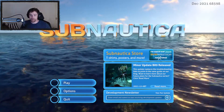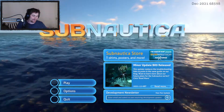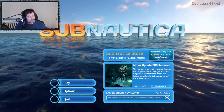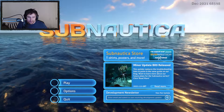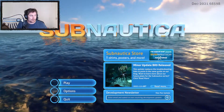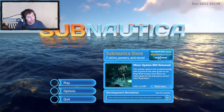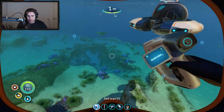Hello guys, Sven here and welcome to Subnautica. Last time we set out again for the multi-purpose room, found a blue biome with teleporting alien monster thingies and some blue floaty balls. We found the prawn suit drill arm and the Cyclops depth module. We found out how to make benzene but did not find the multi-purpose room, so the adventure continues - episode 19, enjoy.